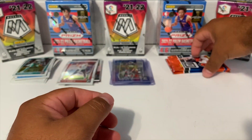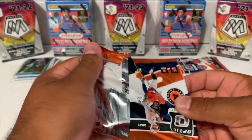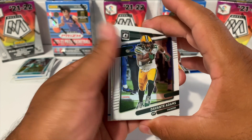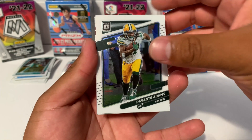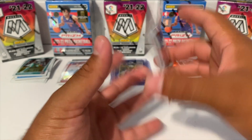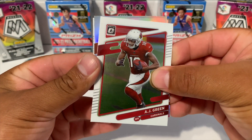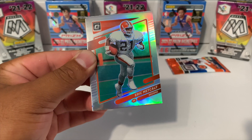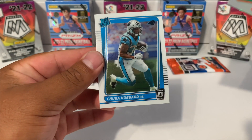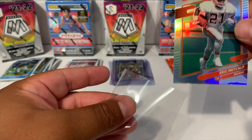We got two more packs. Let me know in the comments if you guys are going to be opening up Optic this year, and which edition - value packs, hanger boxes, blasters, or mega boxes. We got AJ Green, another hollow - this is going to be Eric Metcalf - and a rated rookie for Carolina: Chuba Hubbard. Let's go ahead and sleeve up this guy real quick.